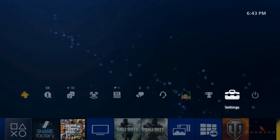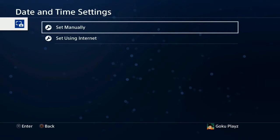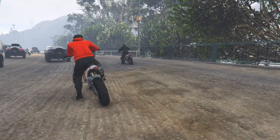Once it has started, as soon as it loads up go over to your Settings, then go to Date and Time. Press X on it, then go over to Set Manually and press that. Then go to Date and Time Settings and press it, then change your year to 2017.